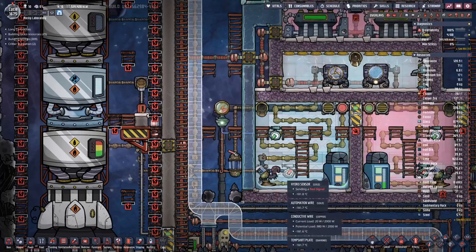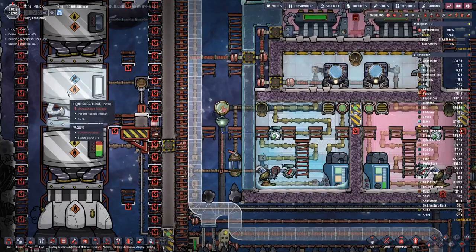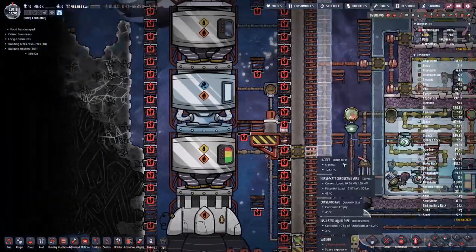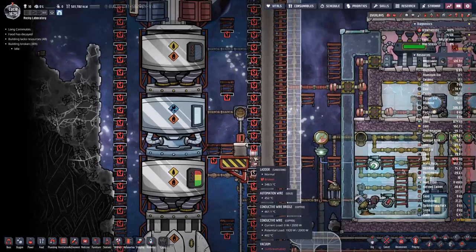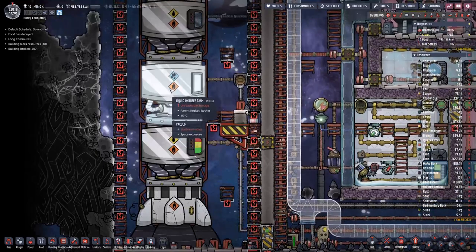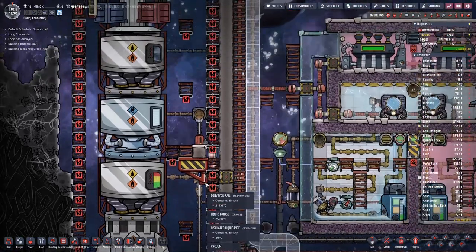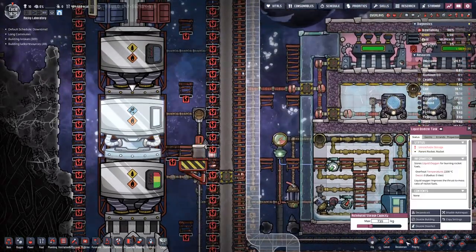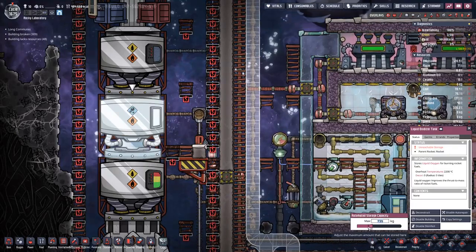Once we reach about this threshold, we start pumping out oxygen going into the tank. Currently we still have the petroleum engine plus liquid oxygenizer. I am thinking how much can I put in here — quite a bit.